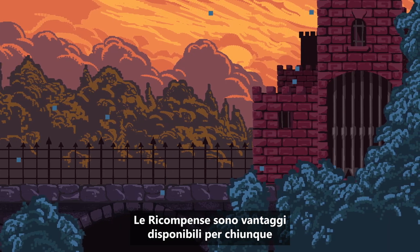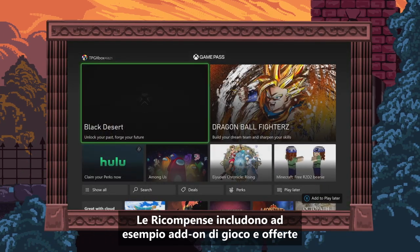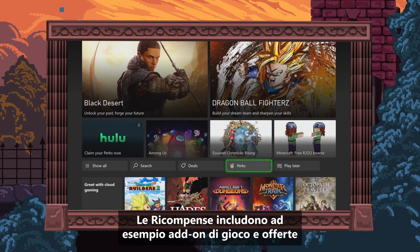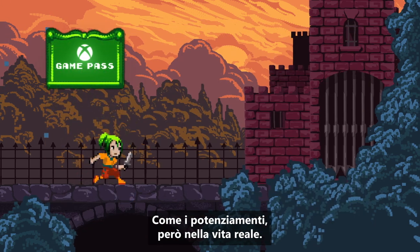Perks are benefits that are available to anyone with a Game Pass Ultimate Membership. Perks include things like in-game add-ons and offers from partners like Discord Nitro — like power-ups, but in real life.